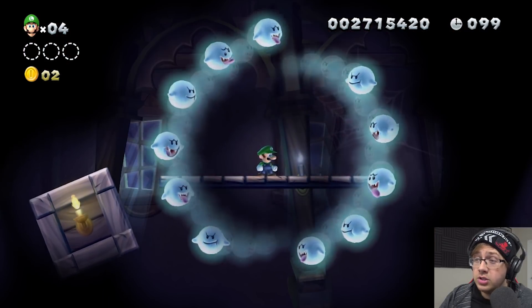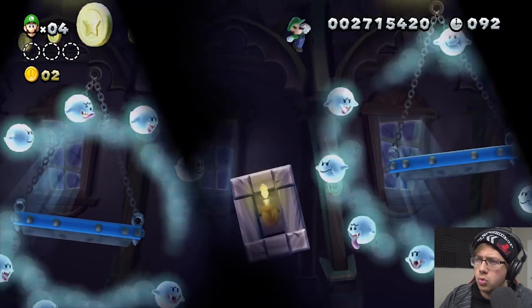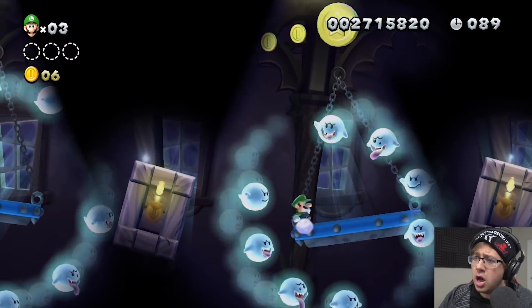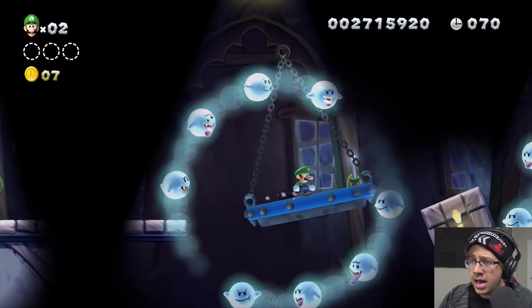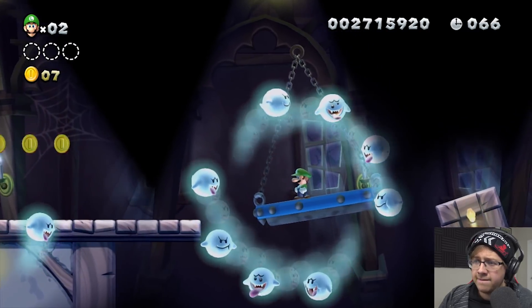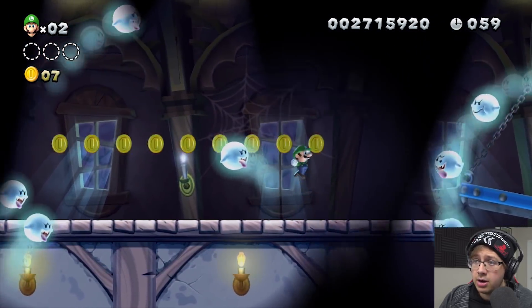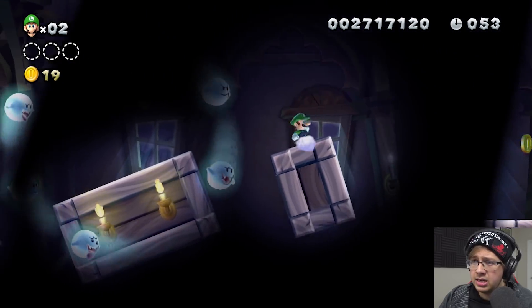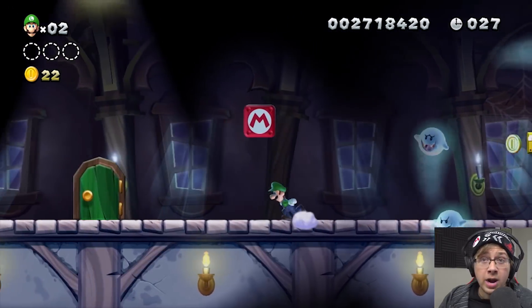Next up is Five Ghost House — I spawn right next to some Boos, just completely surrounded by them, a very friendly way to start this level. That was a mistake — that's scary, I really don't like when they do that. That was stupid close. Get big for me! There's random Boos flying around — I don't have a lot of time, I can't see them. We knocked out Five Ghost House — these levels are just getting better and better to play.